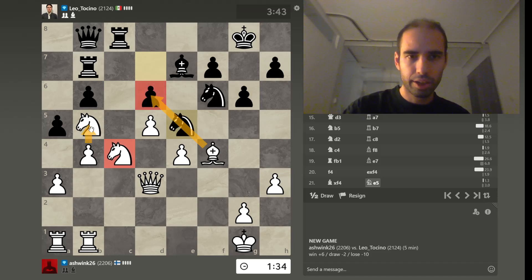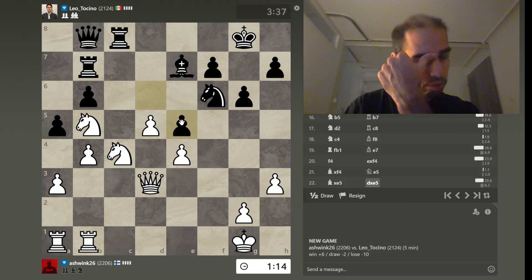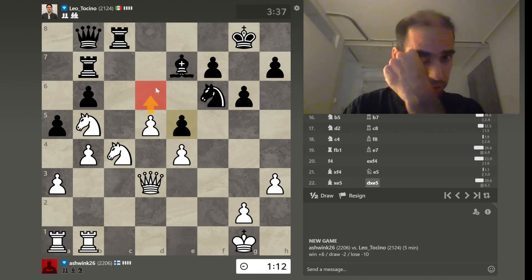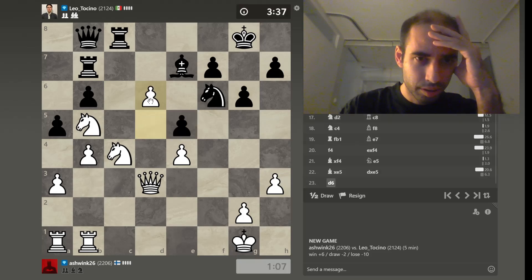Now we've got yet another piece — three pieces honing in on that square. So he's had to dive in with the knight. And it's a fairly decent blockade, but also not. So let's capture. He has to capture back. And now, what's the finishing move? Is this it? Is that the killer blow? The final touch? The creme de la creme, or whatever the hell you call it?